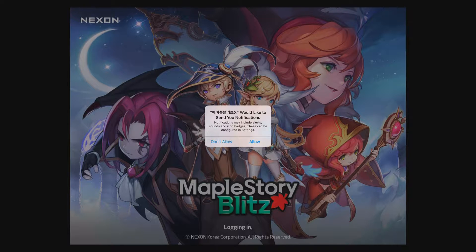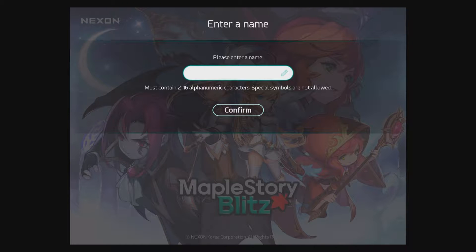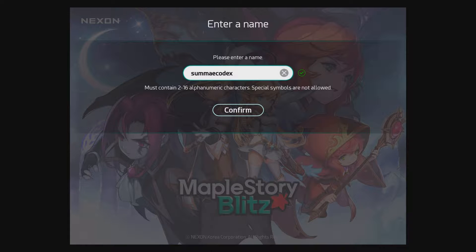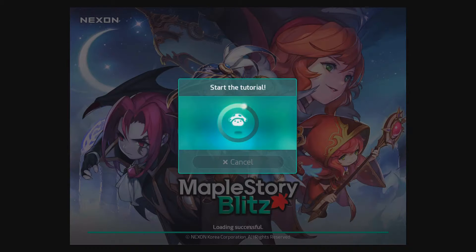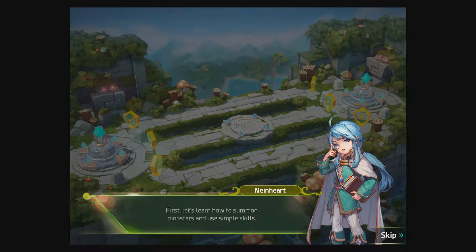The first thing we see is a push notification prompt. We don't really want to see this here — we want this to be better integrated into the tutorial. The game is currently in soft launch, available in the Australian App Store, so I got this version from there. Now we're entering a name — up to 26 characters, which is a reasonable spread. Sometimes Asian games, particularly Japanese games, only allow 10, likely because of different alphabet types. Let's start the tutorial.